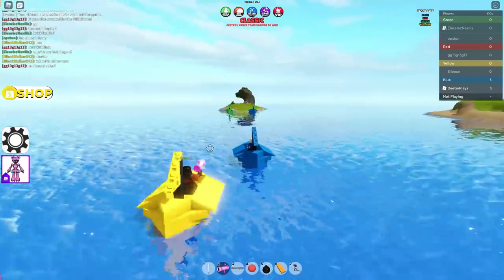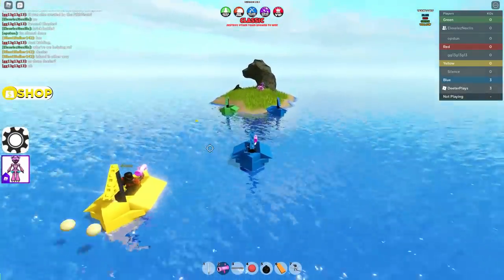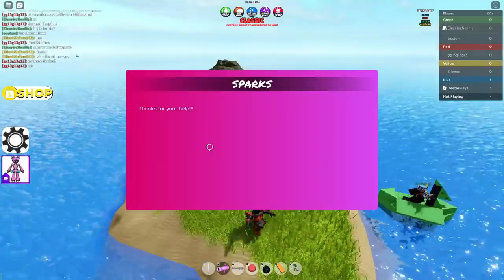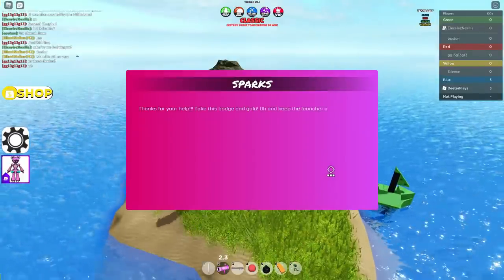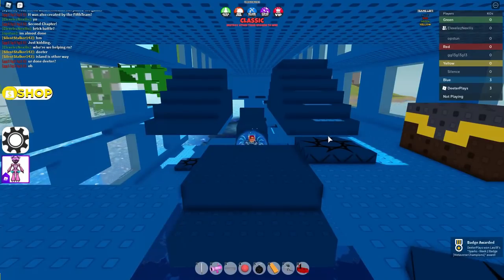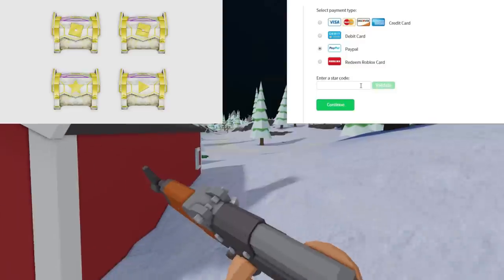It's going to take some time — might take about 15 minutes to get it done, maybe less. After you get the 500, you go back to that island where Sparks was and you talk to her again. She's going to say thank you, good job, congratulations — the usual thing. Then you'll see on the bottom right of the screen, you will get a badge.